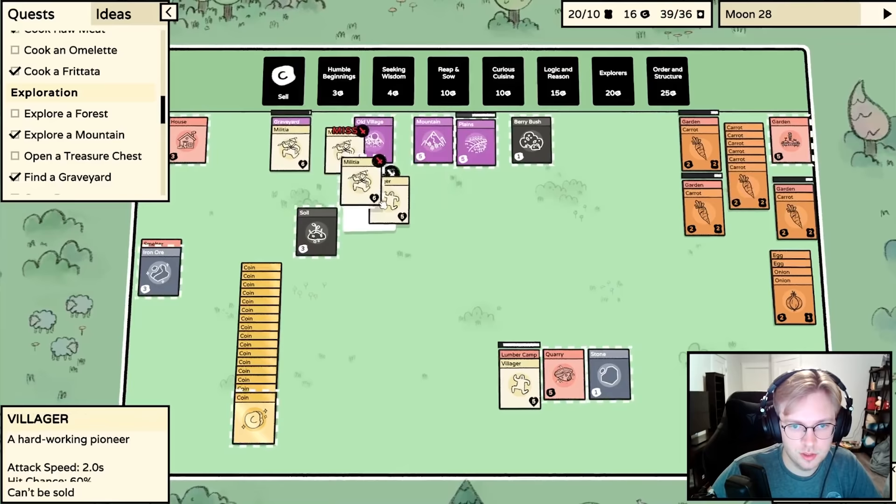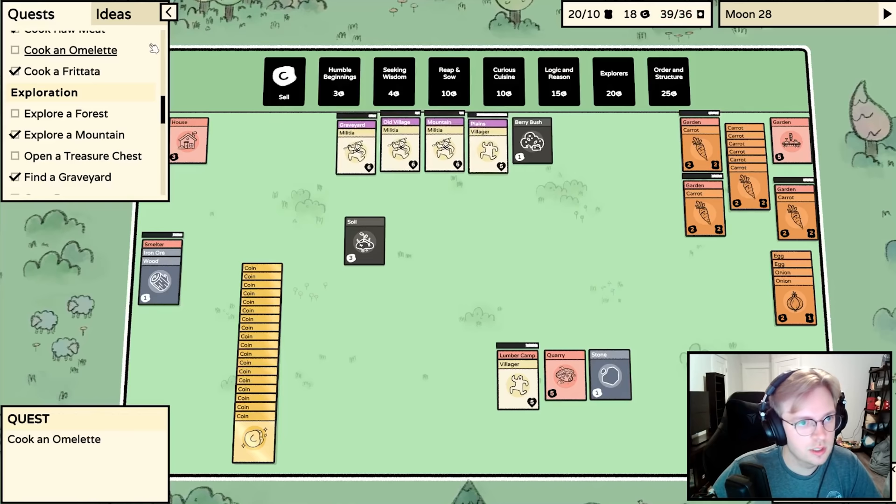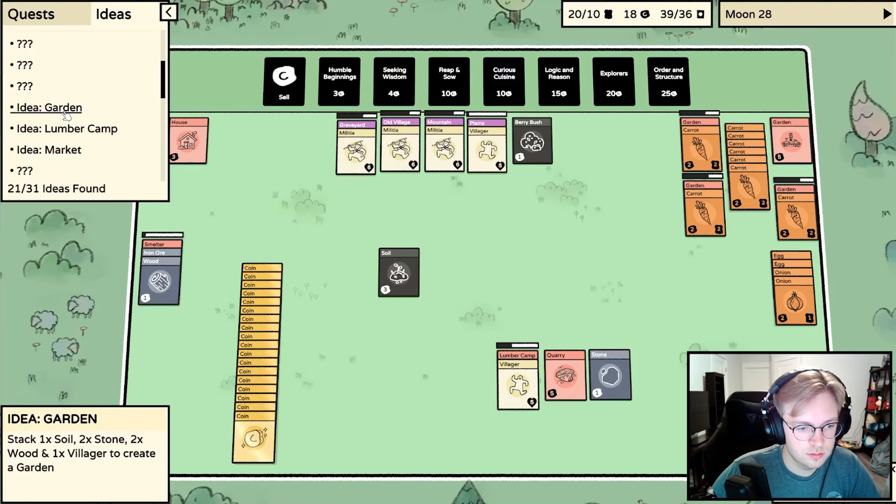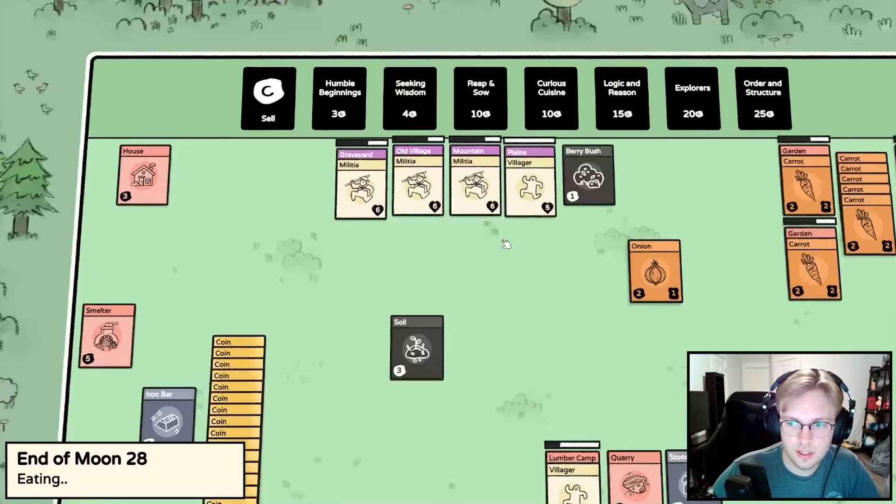A goblin - put the militia on there. Here's the soil. What was the garden recipe? One soil, two stone, two wood. So we need two wood and two stone from this guy, then we'll put it on the soil to get another garden. Feed the villagers - we got enough carrots.